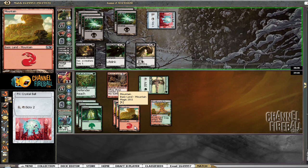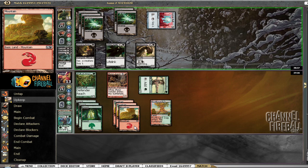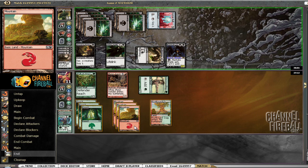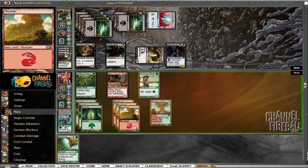Not looking good for the home team. We could draw a Plummet and be fine; we have a lot of good draws — any of our big creatures, minus the two blue ones. Plummet — Pyroclasm would be pretty bad unless he taps out, which I suppose he could just to get in for more damage. He's probably got a five-drop. We drew our Plummet just in time to be mocked by a Nantuko Shade.